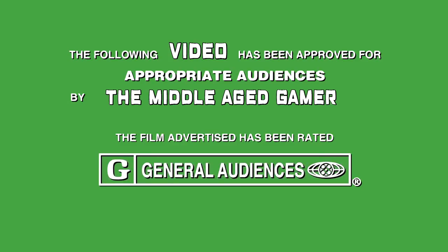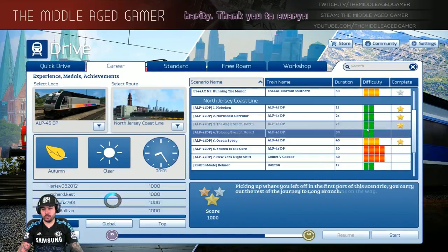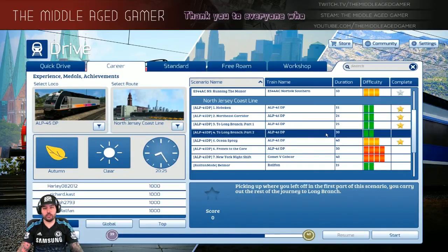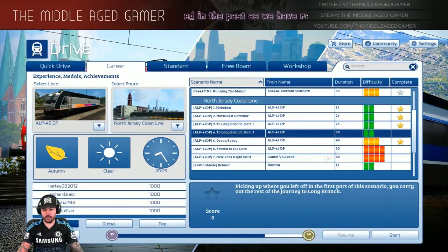What's up guys, Middle-Aged Gamer here. We're playing Train Simulator 2017 and we just finished part one to Long Branch. We're going to continue on with part two. We ended up in Aberdeen in the first run, so we should be starting off in Aberdeen heading all the way to Long Branch using the ALP45DP on the North Jersey Coastline route. It's about 30 minutes long and relatively easy.